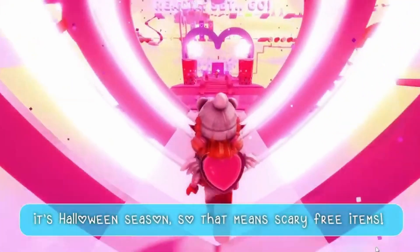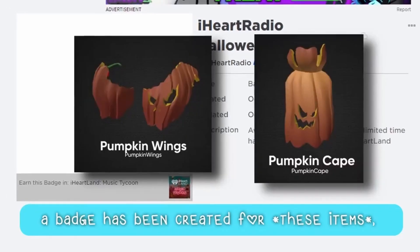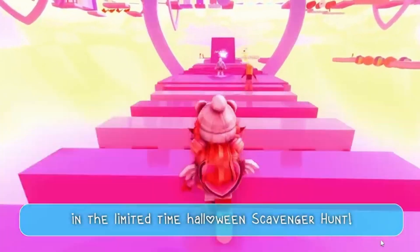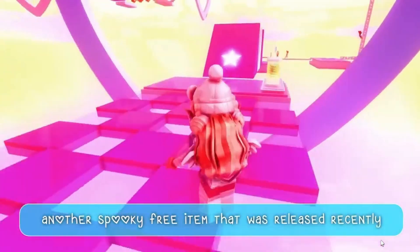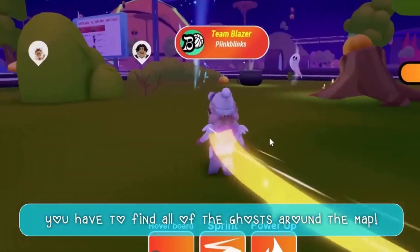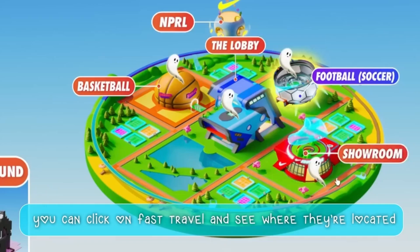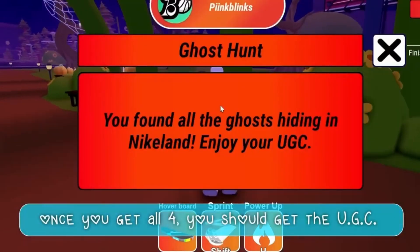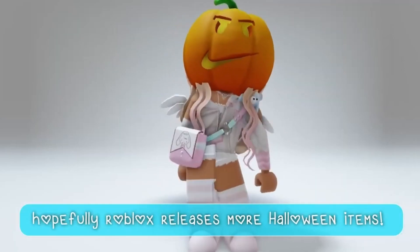It's Halloween season, so that means scary free items. In iHeartland Music Tycoon, a badge has been created for this item, and it states you can get it by participating in the limited time Halloween scavenger hunt - they'll probably be released soon. Another spooky free item was released recently at this pumpkin in Nigiland. You have to find all of the ghosts around the map. You can click on fast travel to see where they're located. Once you get all 4, you should get the UGC in your inventory and a badge. Hopefully Roblox releases more Halloween items.